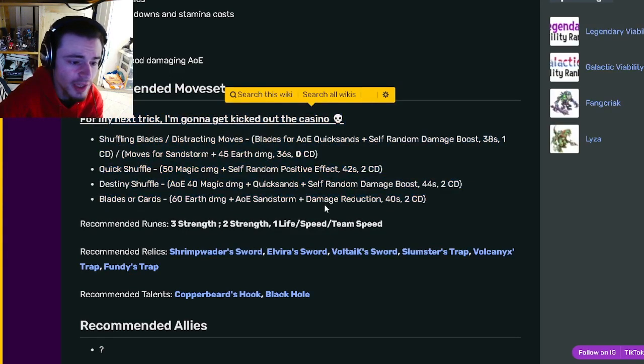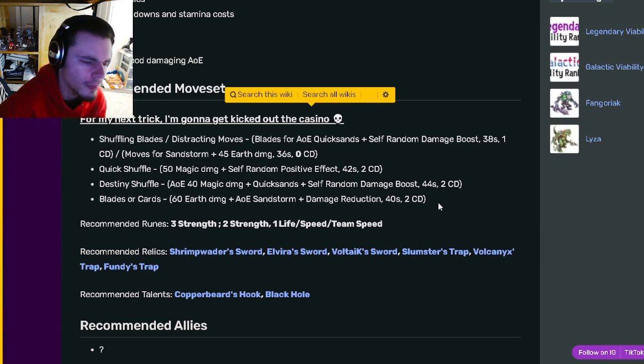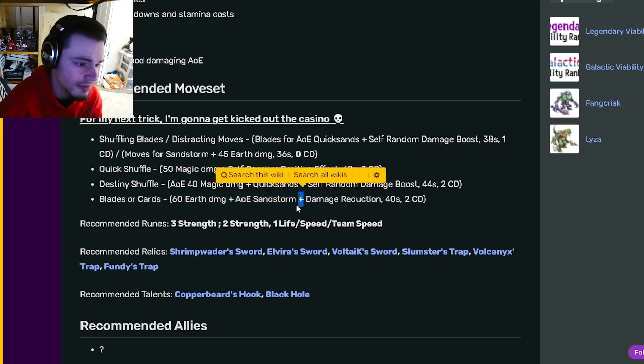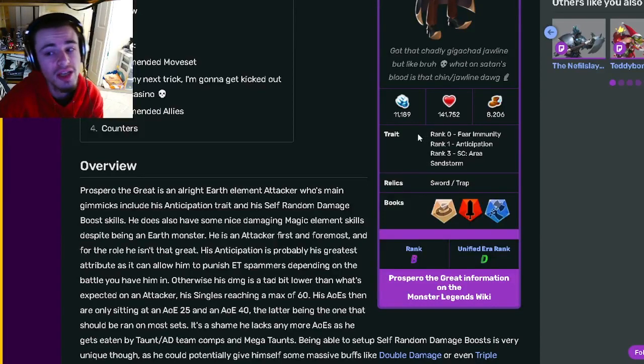He can do quite a bit of damage with his own damage boost, but if you pair another damage boost support with him, he should be able to do even more damage, which will make him way better. Definitely try to get this monster — he has some high-damaging moves like the 60 Earth Damage that also applies Sandstorm, and his traits are pretty decent as well, so he's definitely worth looking into.